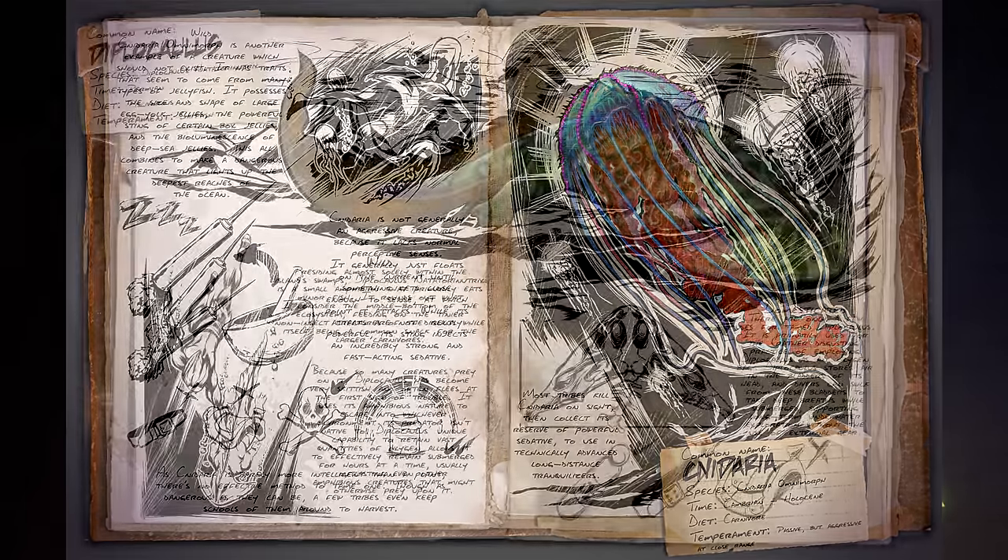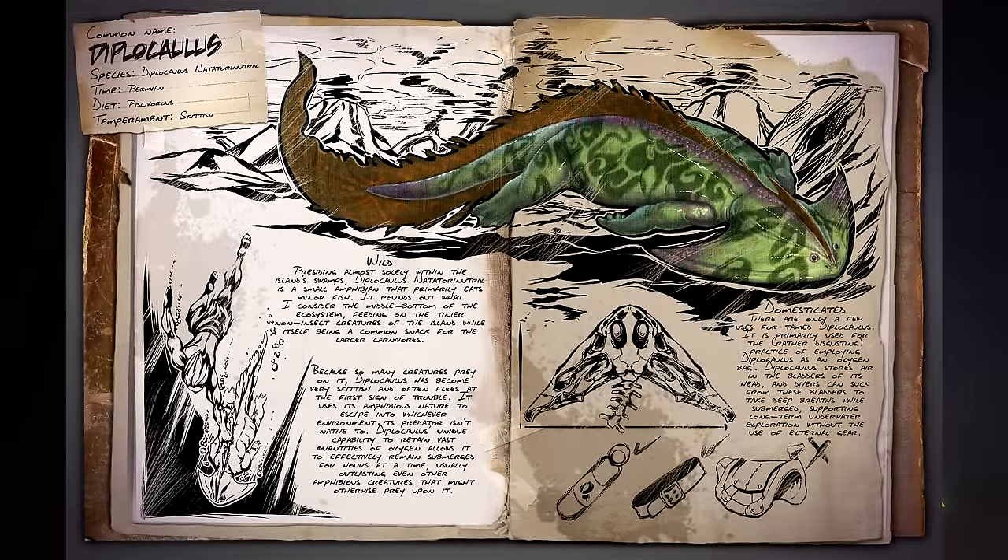Moving on to the Diplocaulus. By the looks of the dossier it shows that it is tameable but not rideable — you cannot mount this dinosaur in any way as it is probably too small. It comes with a little picture of an oxygen bottle, showing that once it is tamed, if you have it on follow whilst you go swimming, it is going to give you bonus oxygen. From what it seems, once you tame one of these it will increase your oxygen amount, allowing you to go swimming for longer periods and go deeper without having to use external gear or worrying about drowning.